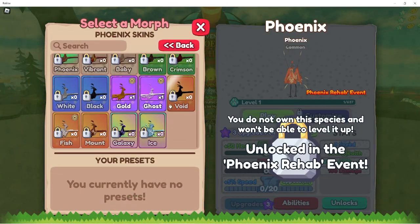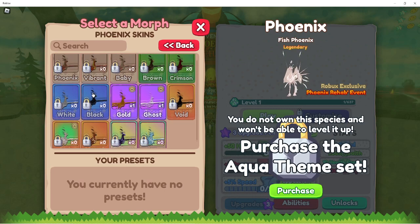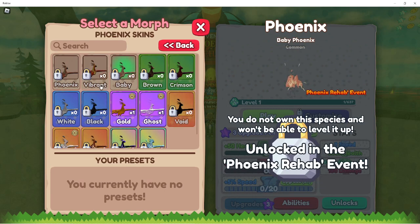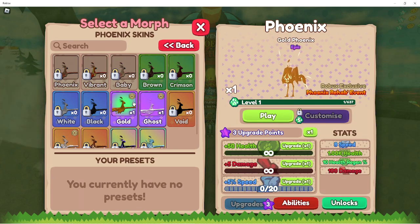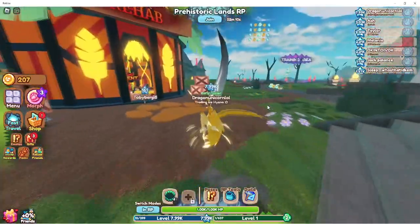Here's the phoenix. You have a bunch of skins already — being ice, galaxy, mount, fish, and then some normal ones like baby, vibrant — that one looks pretty cool — and the normal Robux ones.